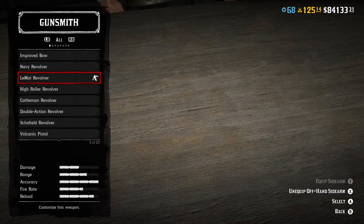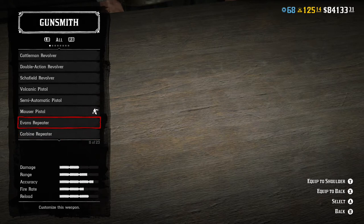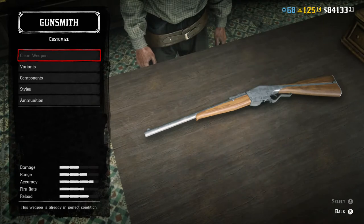Which brings me to the next weapon on our list at level 1 — the Carbine and the Evans Repeater. The week this video is being published, there was a nice update from Rockstar and the Evans Repeater is on sale right now. It costs $300. It's a level 1 weapon. It does 50 damage, has a 62 fire rate, 74 accuracy, 65 range, and 62 reload. It holds 26 rounds.